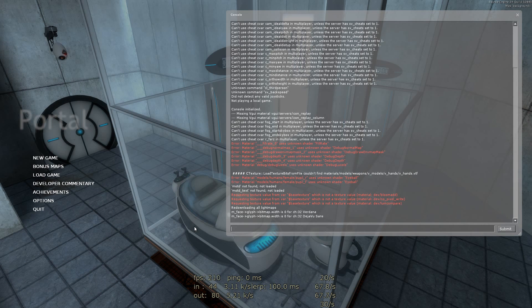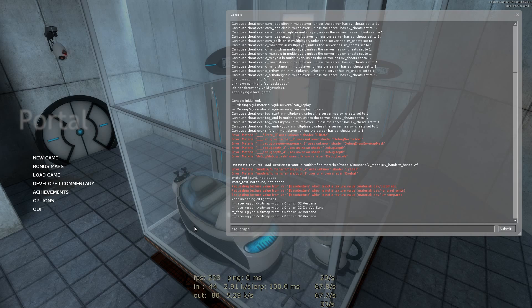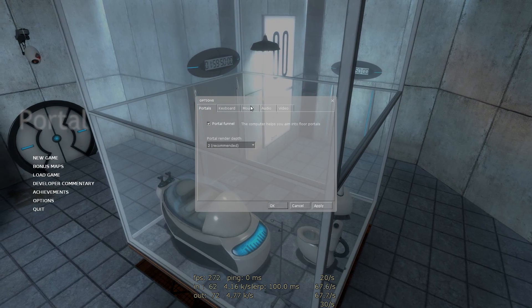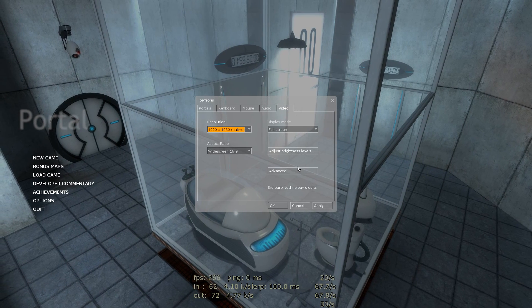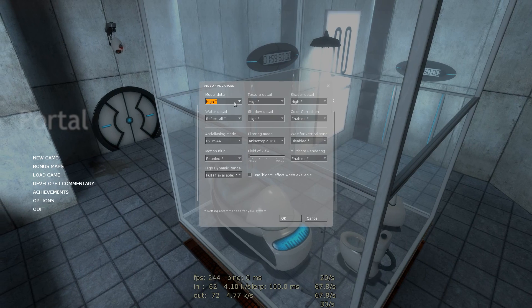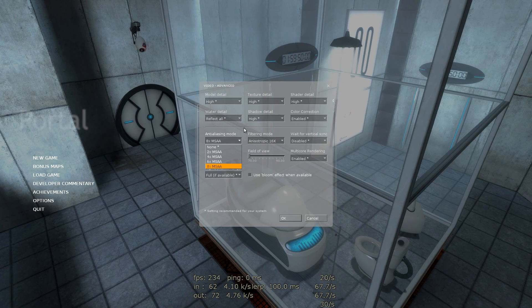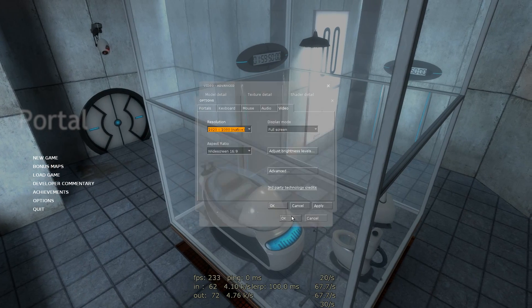To enable the FPS display, I just open the console using the tilde button — above Tab — and then I type net_graph 1. That will show us the frames per second and other information. Under options, under video: 1920 by 1080p, full screen, widescreen aspect ratio. Under advanced, I have the model detail high — basically everything is maxed out. Even the anisotropic is 16x and the anti-aliasing is 8x. Bloom effect is on as well.